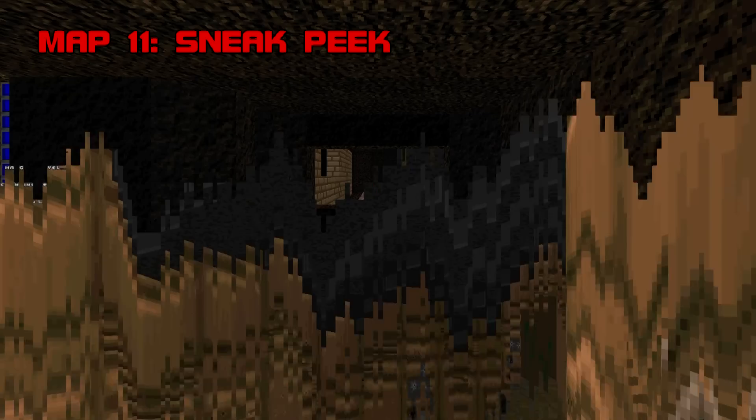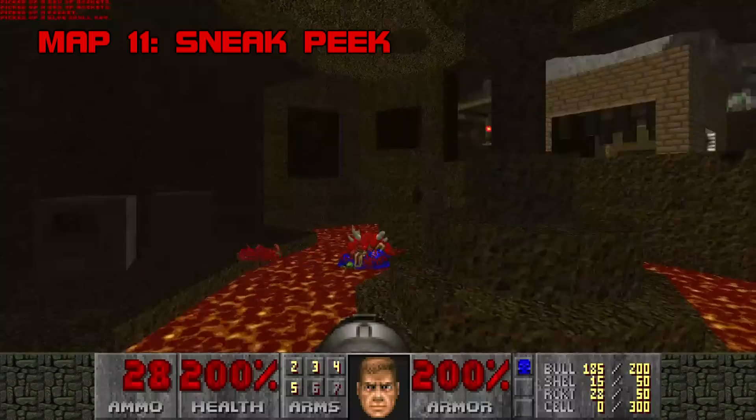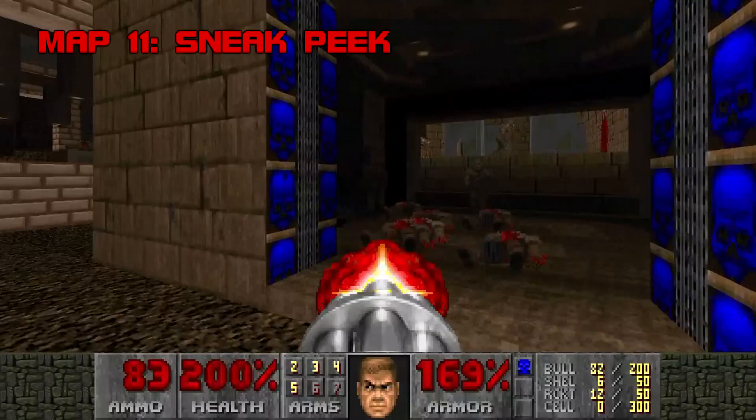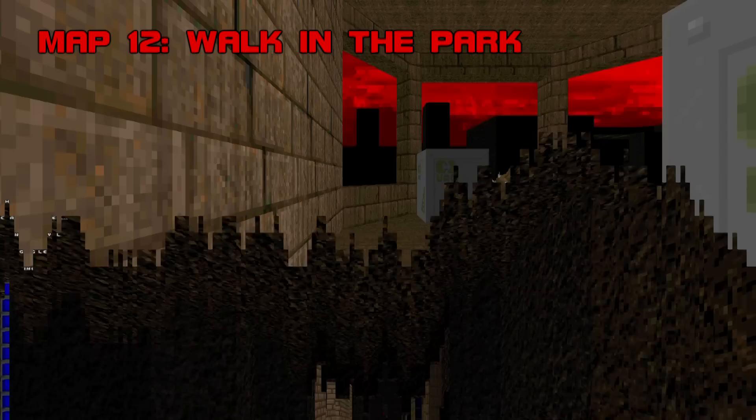Map 11: Sneak Peek. In which Scythe bares its teeth. Just as in Map 6, Sneak Peek plays innocently enough except for one fight. Grabbing the blue key triggers a nasty ambush spearheaded by the megawad's first archvile, but it can be declawed if you obtain the rocket launcher and missable megasphere. I think Sneak Peek is where Scythe starts to hit its stride. Players who mop the floor with the first ten maps will have to actually start paying attention now. Grade B-, Difficulty D+.